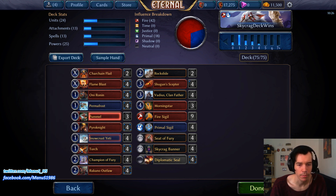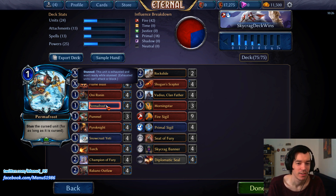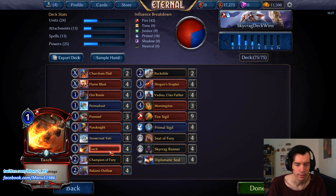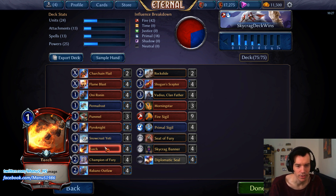For removal we have four Permafrost and four Torch. Permafrost is a one-power answer for almost everything — anything that doesn't have Endurance — and is such an efficient tempo blowout. It's one of the things that puts Skycrack ahead of Stonescar. Torch is just the universal, undercasted all-star of Fire and one of the best cards in the game.